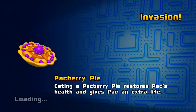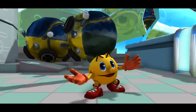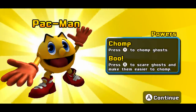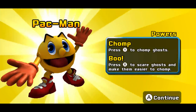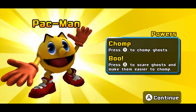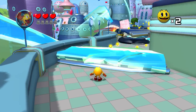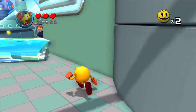There's Pac-Berry Pie - eating a Pac-Berry Pie restores Pac's health and gives Pac an extra life. Is Pac-Man like Batman? He names everything Pac-something - Pac-Opolis, Pac-Berry Pie, Pac-Man. So looks like we are now introduced to some of our abilities: we've got the ability to chomp and then boo - that's Y and X. Chomping ghosts and X to scare ghosts makes them easier to chomp. So there's our scare - that was pretty spooky. And then there's the chomp - it's like the classic chomp noise for Pac-Man, how awesome is that? B is to chomp.